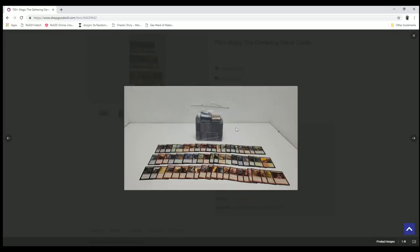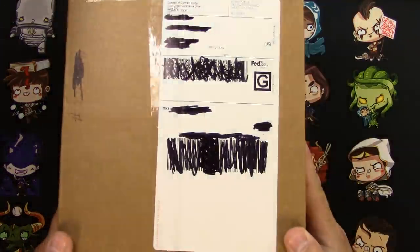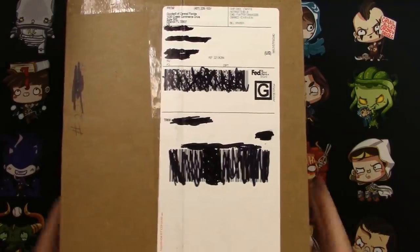Who knows — that's what it's all about, trying to mine for value. Did they take all of the best cards and put them right at the front so you get excited and then leave you with 1,200 tokens or basic lands? I don't know, I'm about to find out. Let's open this box — here it is, from the Goodwill of Central Florida.